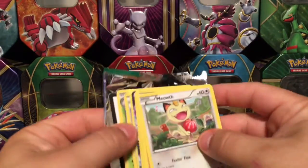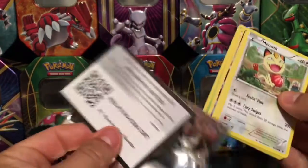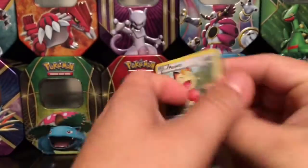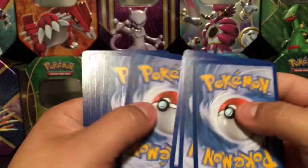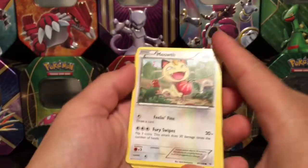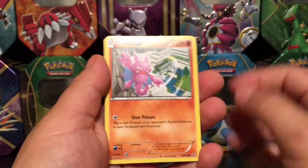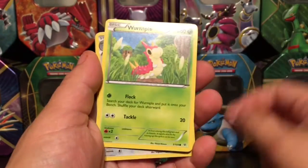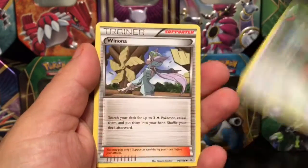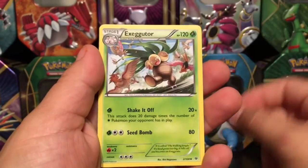Now let's go to our Roaring Skies pack and see what we can pull out of it today. Here's the code card for you guys from Roaring Skies. We got a Meowth. Also guys, don't forget that when I hit three thousand subs I'm going to be giving away three sealed Pokemon tins, so make sure you subscribe if you haven't done so already.